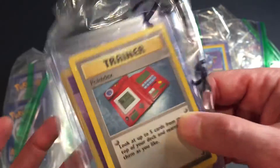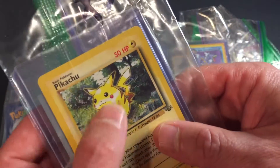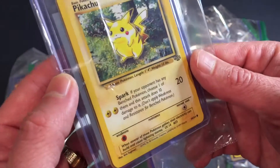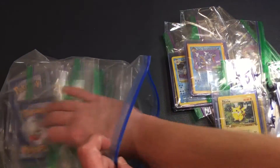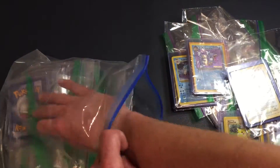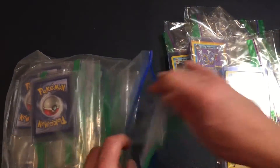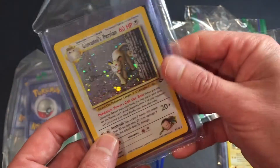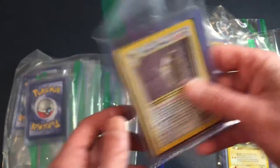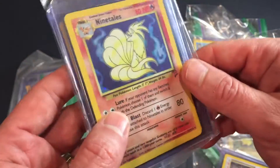This Pokedex trainer card is from the original series, so it's worth a mint. And then this Pikachu Jungle with the red cheeks — I've got all these guys, they've never been played. These are all first editions, series one: Wigglytuff with Jigglypuff and the others, Giovanni's Persian, and an original Ninetales.